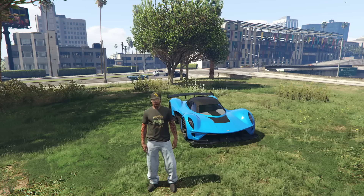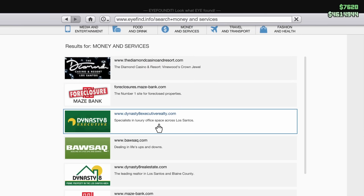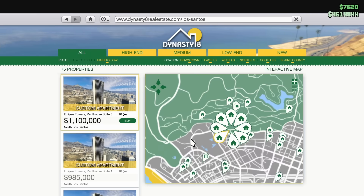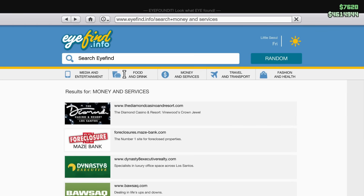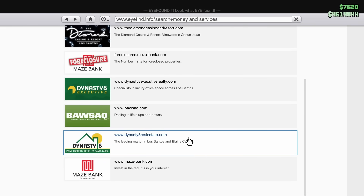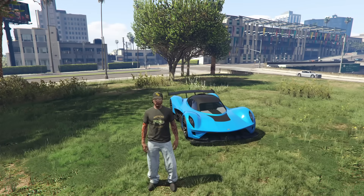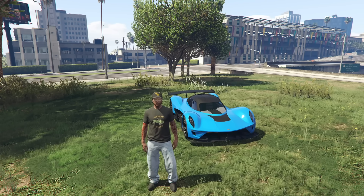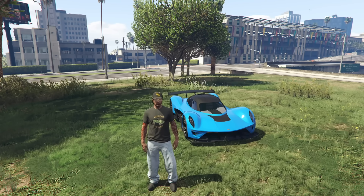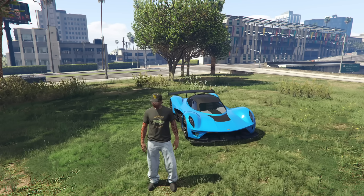Now let's talk about the discounts on the websites. Starting under the Money and Services tab on the Dynasty 8 real estate website, you can find the 50-car garage on Eclipse Boulevard. It is going to be 30% off this week. It's the 50-car garage with five different levels of 10 slots for garage spaces. It's a pretty good garage to have. So if you're interested, it is 30% off plus upgrades and modifications, so do keep that in mind.